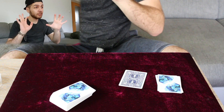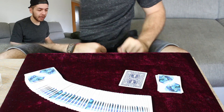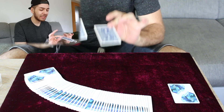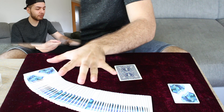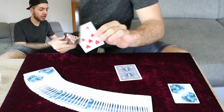Hi everyone and welcome to the explanational part of this video. Let's get started with what you need. First of all, you need a standard pack of playing cards. And in addition to that, you need two cards from a different back pack. It doesn't matter which card it is, as you won't show the faces of these cards to the spectator during the effect.